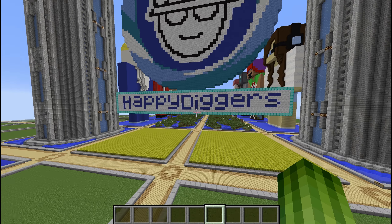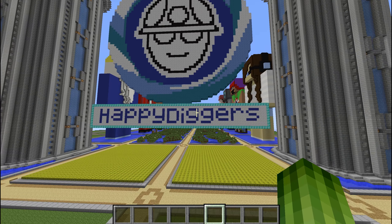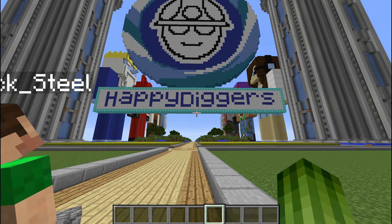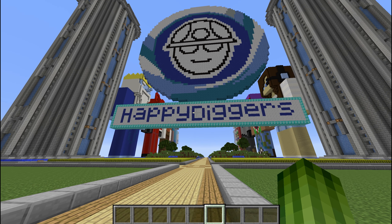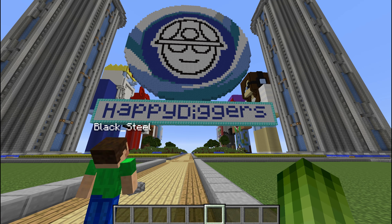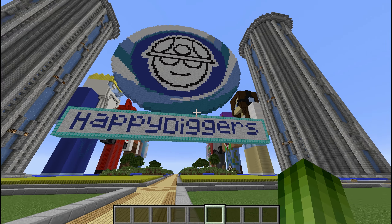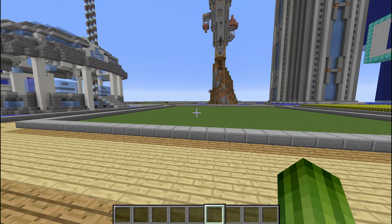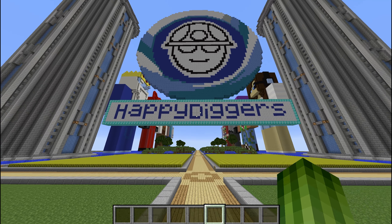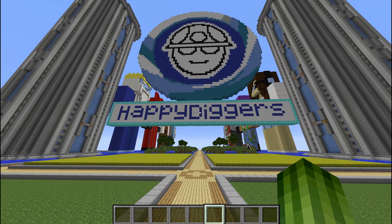The server IP is mc.happydiggers.net and we're running 1.7.10 — very important to know because Minecraft just updated to 1.8, so make sure you use 1.7.10 to connect. The server is running on brand new hardware — we have a second physical server now just for this Minecraft server, hosted by First Place, who's generous enough to pay for the electricity. Thanks for watching and we hope to see you on the server — bye!